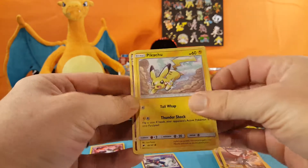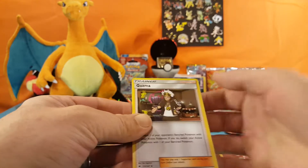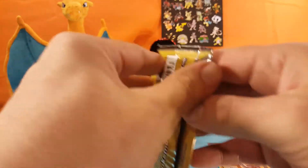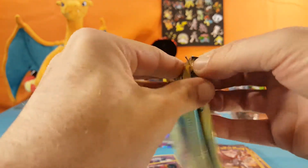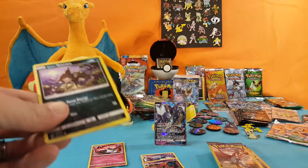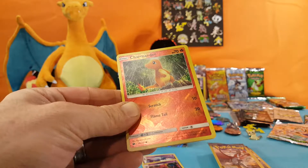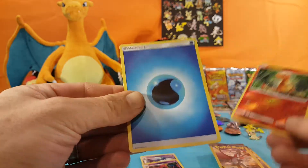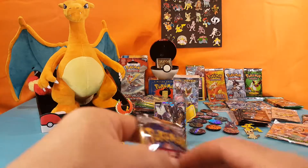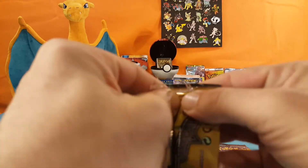We have a Pikachu, Scolipede reverse — and that is a rare — and a Gothita. Then an Alolan Rattata, Charmander reverse, and a Water Energy. That's great to have next to that Charmander. Alright, now we're just missing that Charizard. Let's see if we can find it.